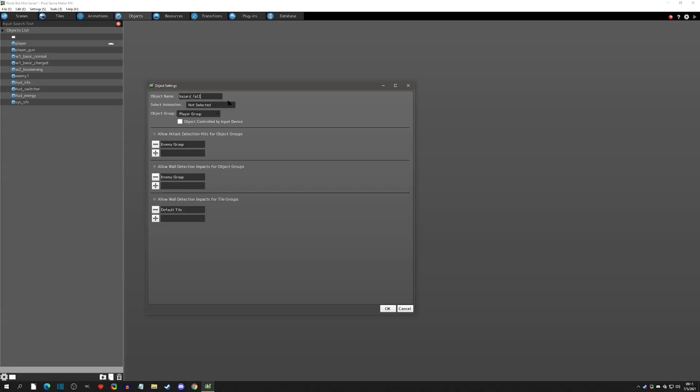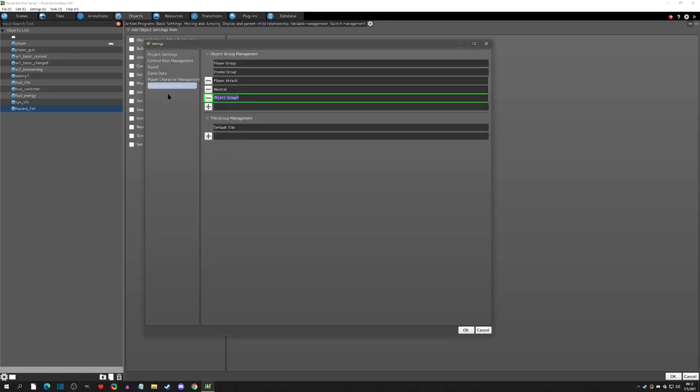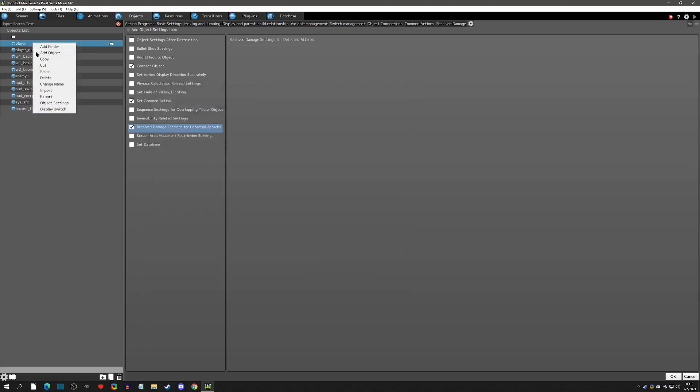We'll go to Objects, add an object called 'Hazard Fall,' and give it that hazard detection animation. Usually I create a group for this - I'll go to Settings, Group Management, and call it 'Hazards' or maybe 'Hazard Environment.' Back in the object settings, we'll set it to have wall detection with the player group and no wall detection with the tiles. We also need to go back to the player and make sure it has wall detections for these hazard environments.